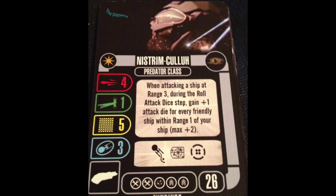The named ability is really cool. When attacking a ship at range 3, during the roll attack die step, gain plus 1 attack die for every friendly ship within range 1 of your ship — max of 2. That gets you up to 6 attack dice as a passive ability, while still being able to have target lock or battle stations. Good quality, 180-degree firing arc. It doesn't happen all the time, but it doesn't matter — this is passive, it works. Cool ability.